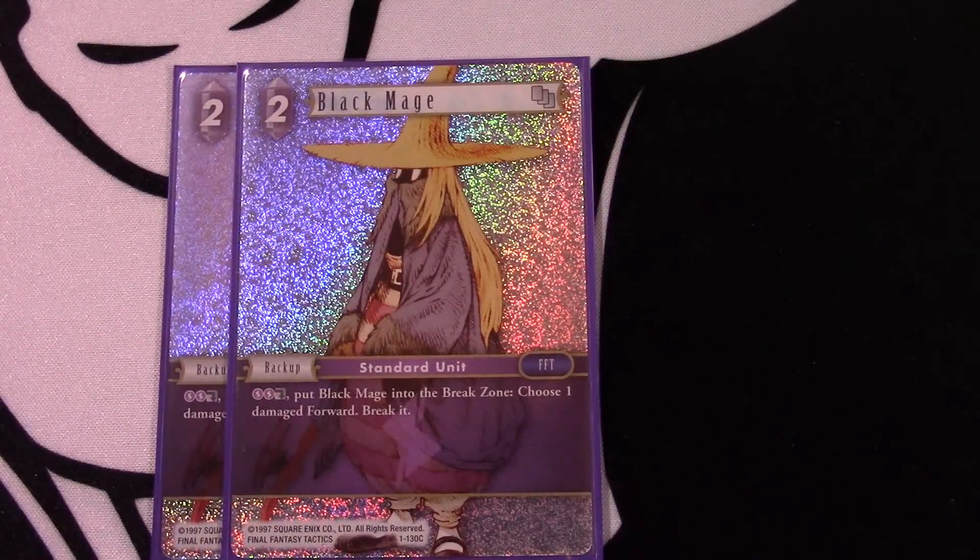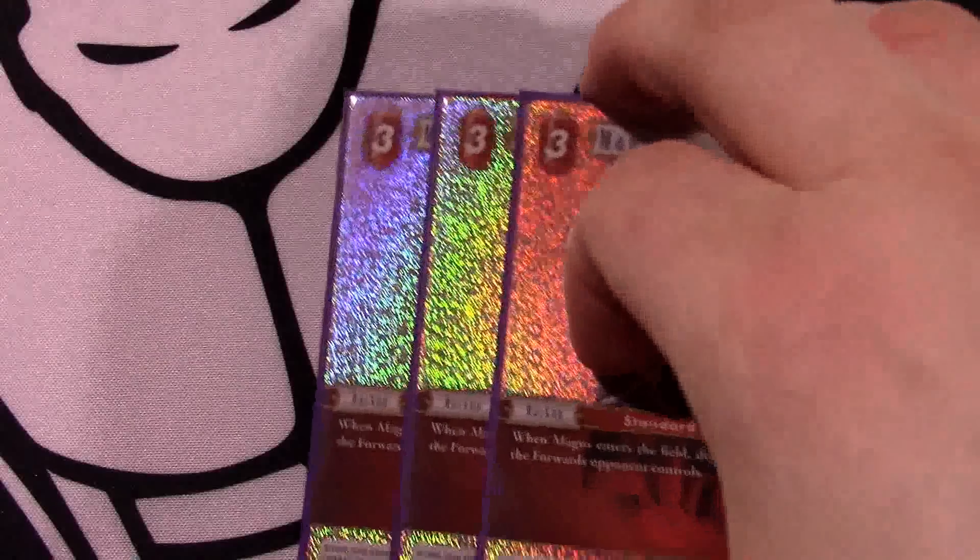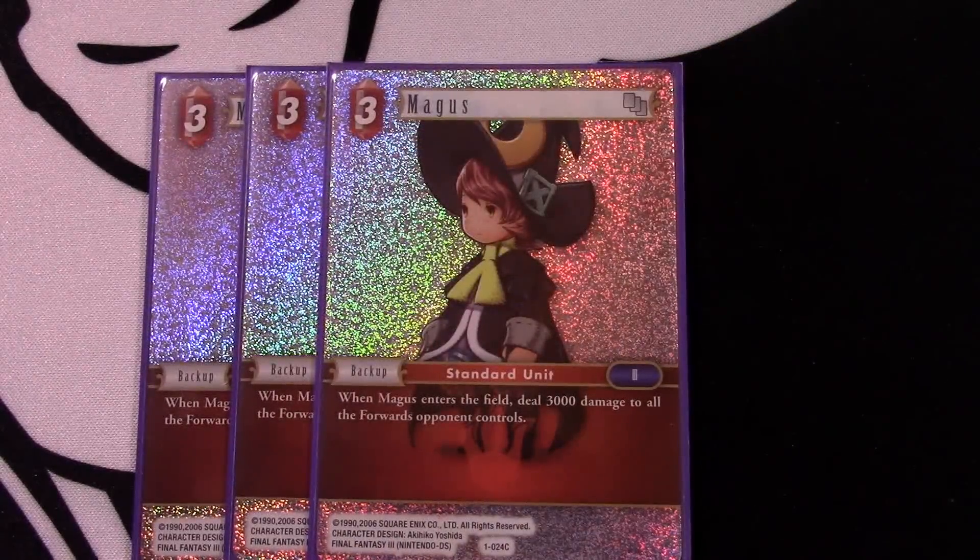Two Black Mage - pay to sacrifice it from the break zone, choose one forward and break it. This is all about crash and burn. Sometimes just leaving this in play is enough to threaten your opponent so they don't want to block. If you play early Tifa, then play this, and they've dumped all their resources into a big expensive guy, you can say I'm going to sacrifice this and you're going to lose your best guy, and by the way I still have other guys to attack with. I do like the lightning version better and want another lightning two-drop.